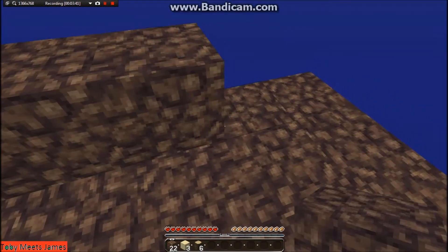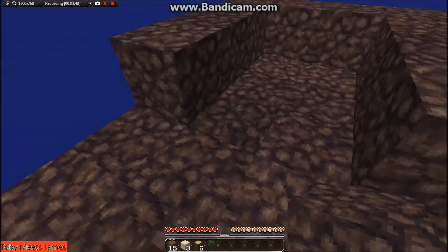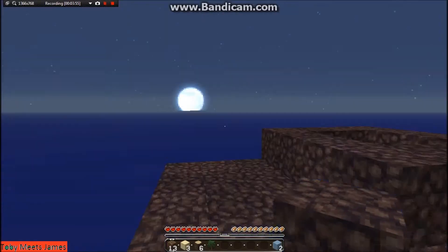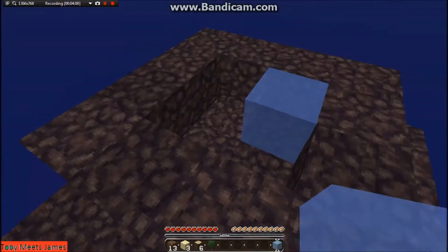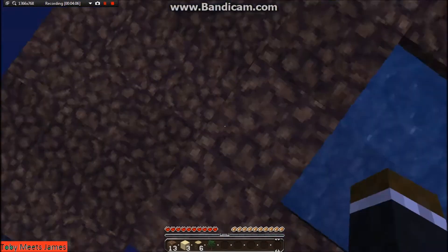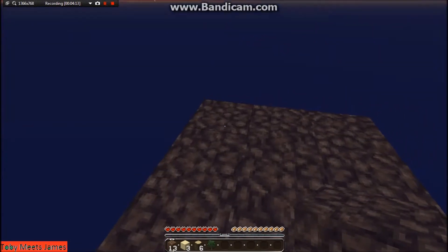I'm going to create an infinite water source. It's an infinite source of water. You're going to have the cobblestone generator hooked up to that? No, I'm going to build it somewhere else. I have succeeded in life! Time to build this cobblestone generator.